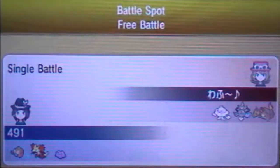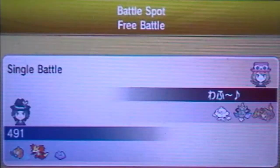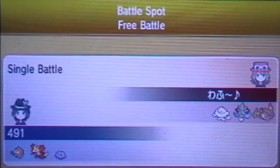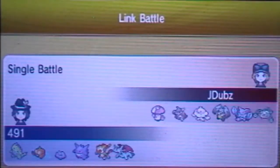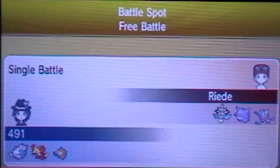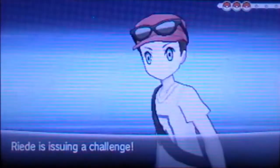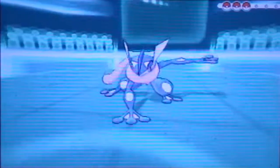I hope you guys enjoyed the match, and I have another one coming up. This is a full HP and Speed Investment Delphox — 252 effort values in both Speed and HP, and 4 points in Special Attack, which gives it a small boost. It doesn't need more bulk since it can just set up with Calm Minds. Basically it's Calm Mind, Substitute, Flamethrower, and Psyshock, giving enough coverage to handle most things. Just has to watch out for Tyranitar and all that.